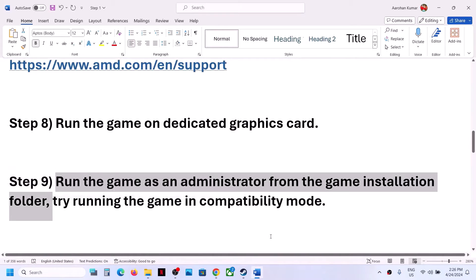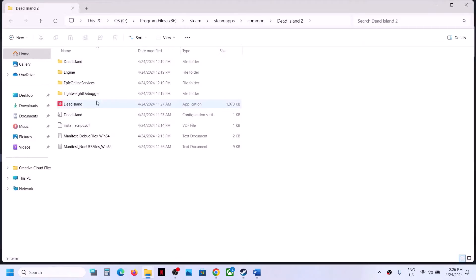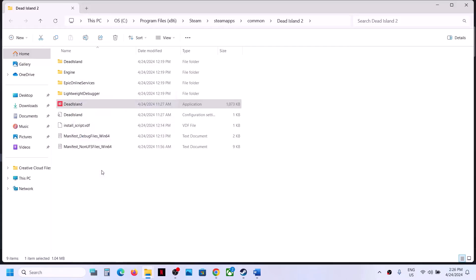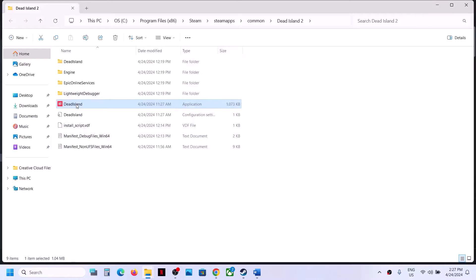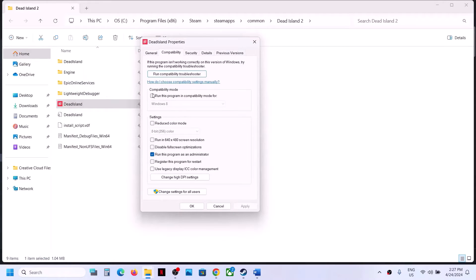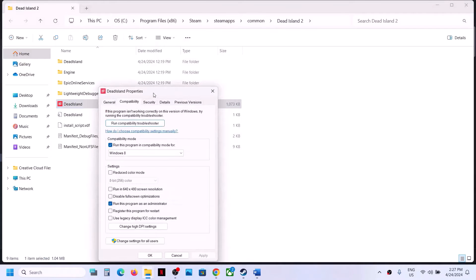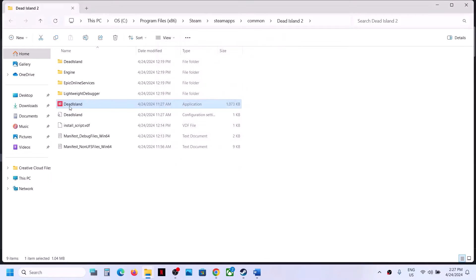The next step is to run the game as administrator from the game installation folder. Right-click the game in Steam, select Manage, Browse Local Files, then right-click the exe file, go to Properties, go to the Compatibility tab, check 'Run this program as an administrator', click Apply and OK. If that doesn't work, try selecting Windows 8 compatibility mode, then Windows 7.